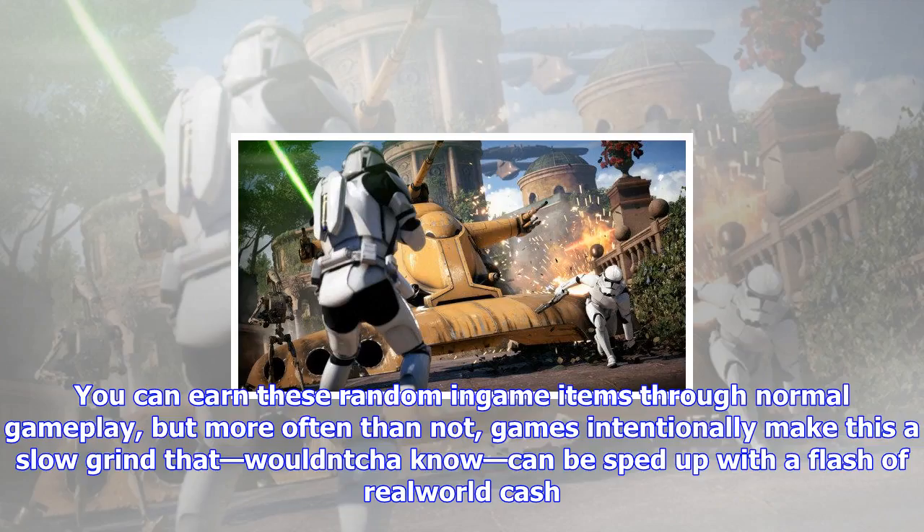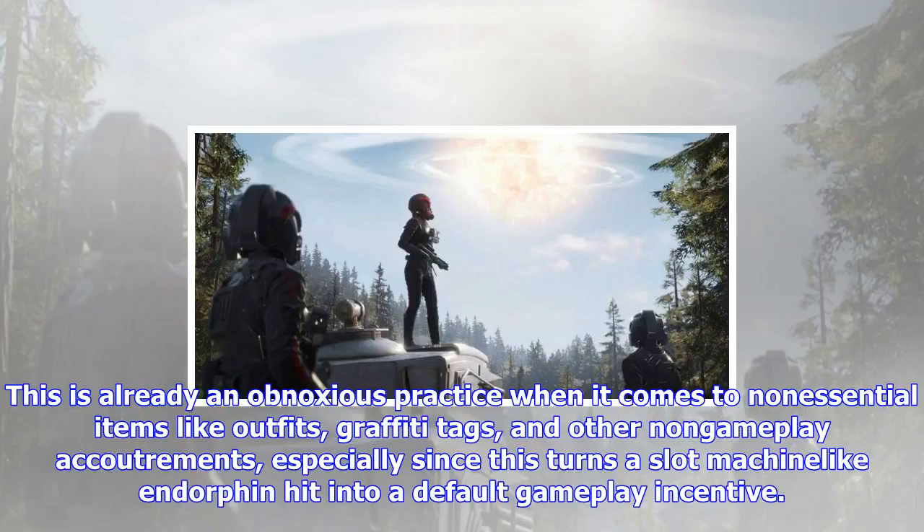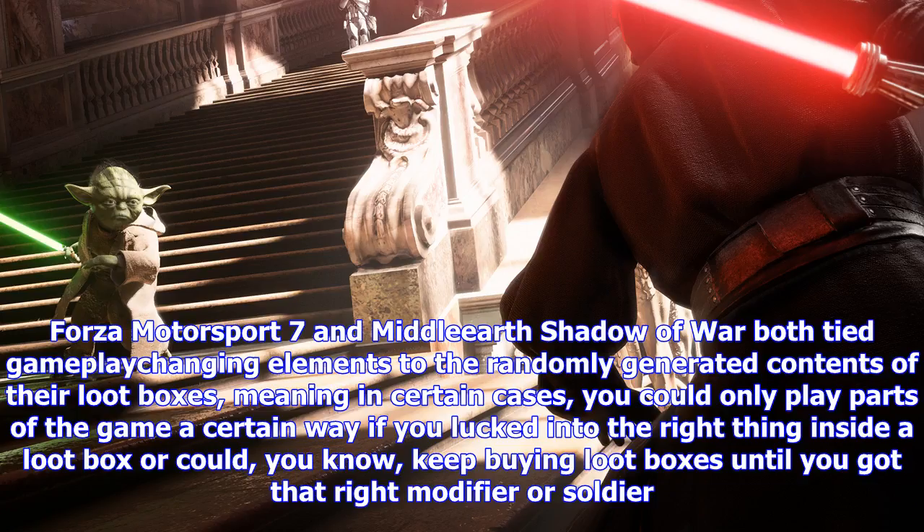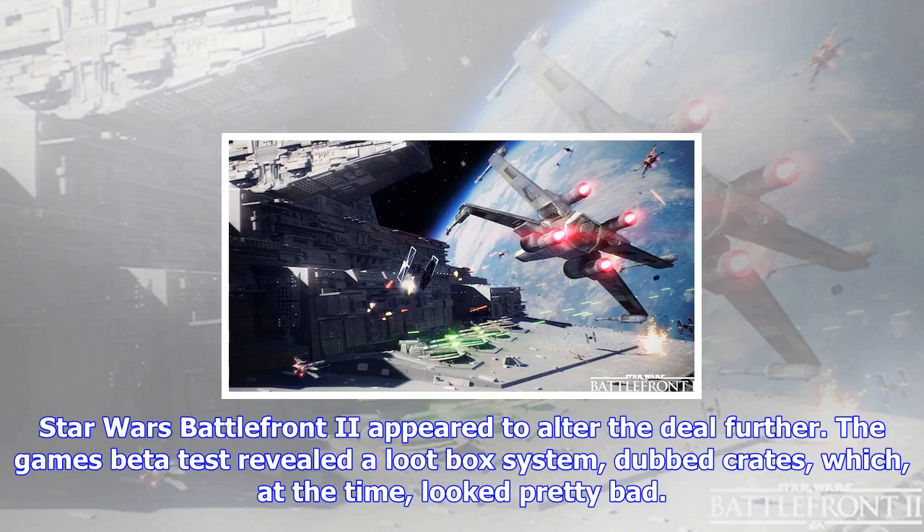This is already an obnoxious practice when it comes to non-essential items like outfits, graffiti tags, and other non-gameplay accoutrements, especially since this turns a slot machine-like endorphin hit into a default gameplay incentive. But 2017 saw publishers take the troubling step of attaching hard gameplay modifiers to loot boxes. Forza Motorsport 7 and Middle-earth: Shadow of War both tied gameplay-changing elements to the randomly generated contents of their loot boxes, meaning in certain cases you could only play parts of the game a certain way if you lucked into the right thing inside a loot box — or kept buying loot boxes until you got that right modifier or soldier.